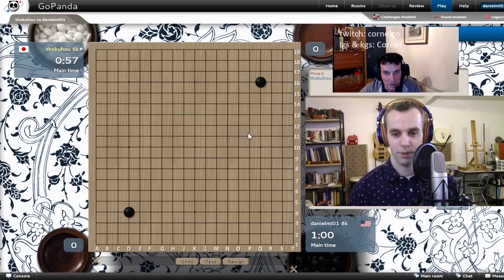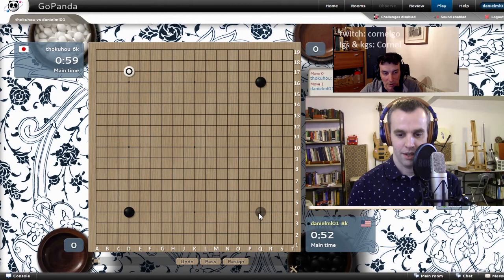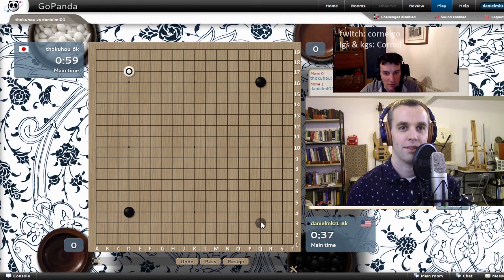We have a 2-stone game, somebody wants to play. You're taking 2 stones. For 2-stone handicaps, I've had a lot of good luck with a 4-4. The idea is to take the empty corner first. It doesn't have to be only Hoshi. You can try a different move — you can even try a 5-5 to see how he reacts.